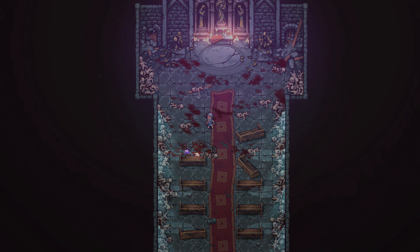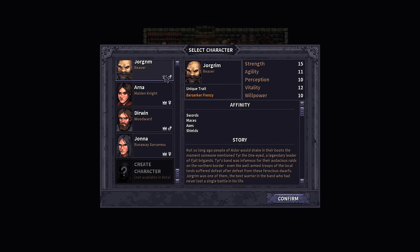You can find yourself getting through the tutorial, aka the prologue, selecting a character, and then everything in this game is just as strong or stronger than you — and it's going to be killing you all the time.